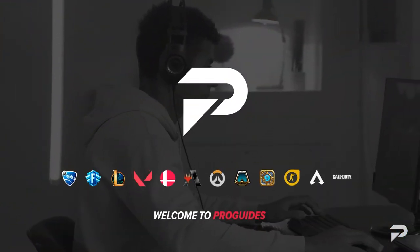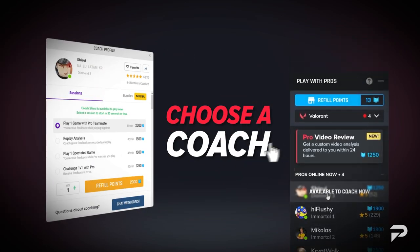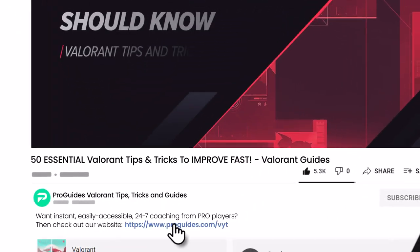If you're looking to master your individual agent or to build up your fundamentals to help you in any situation and any map, make sure to visit us at ProGuides.com where our Radiant and Immortal level coaches are eager to help you get to the next level. Link is in the description if you're interested, and let's jump right in.